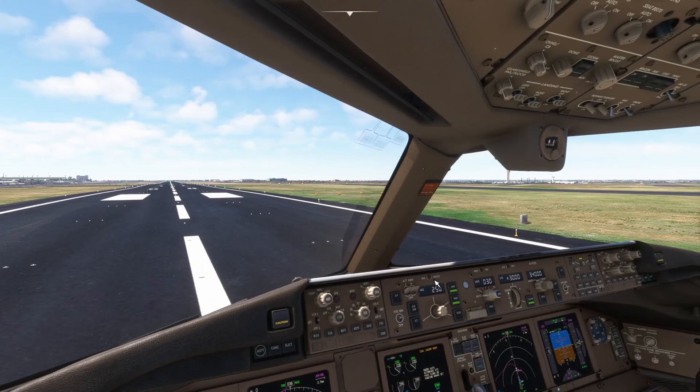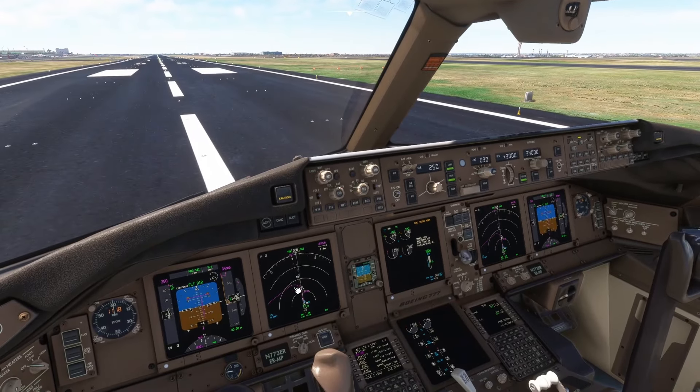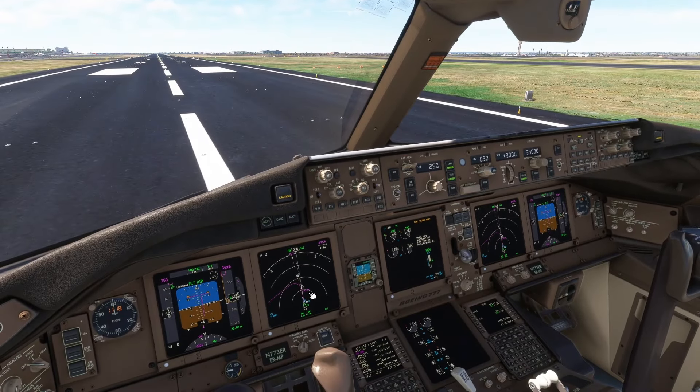We're going to turn on the strobes, which is over there, and turn the landing lights on. The transponder's already on. Make sure we've got TFC mode on — we have — and we're basically ready to go, just ensuring all the modes are correct.